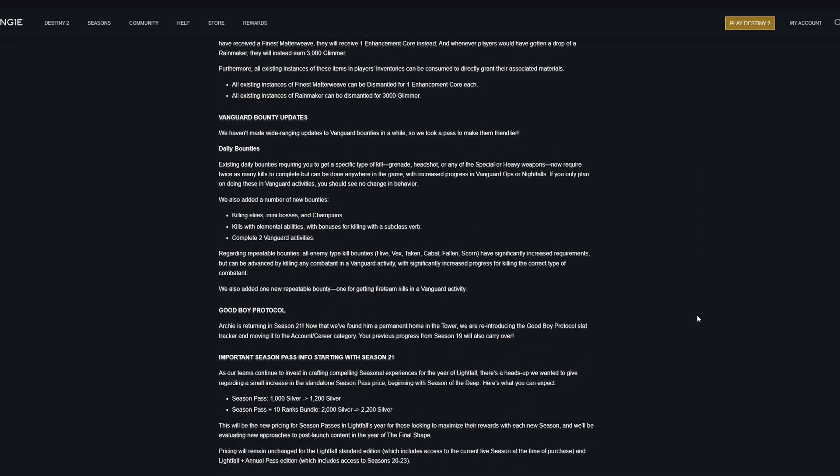Vanguard bounties are being changed — nothing really interesting there. Good Boy Protocol, which was the robot dog introduced in Season 19, will be returning to the tower in Season 21, which is great.